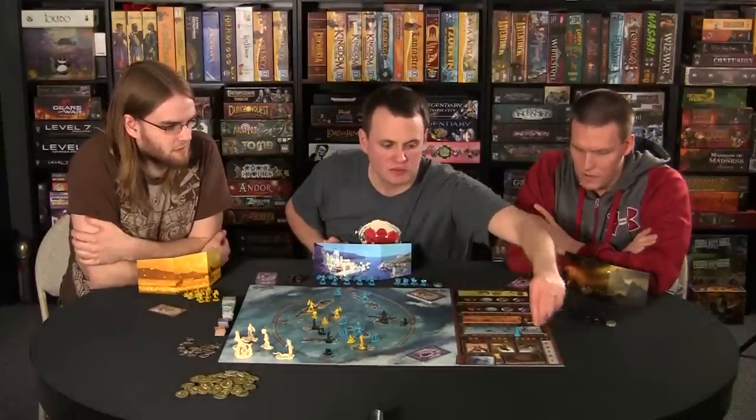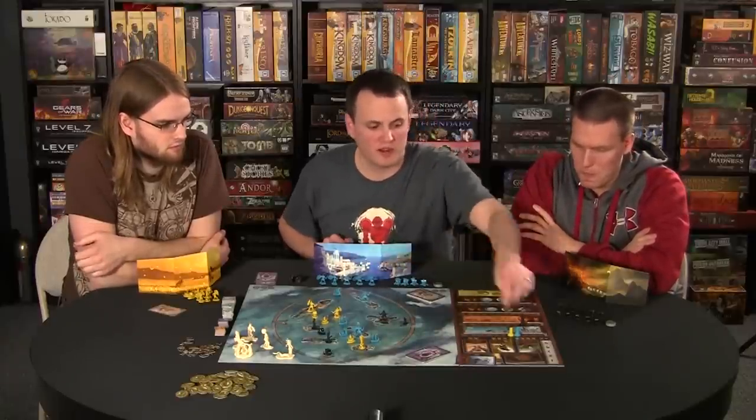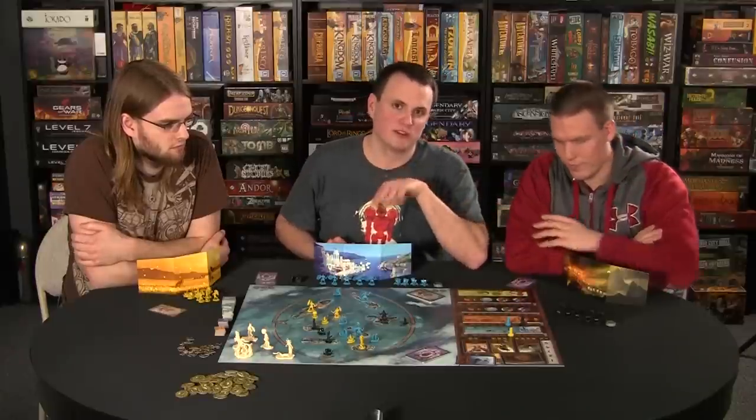Now we start bidding in turn order. I'm at the top so I go first — I'll bid four gold for Poseidon. Brian bids three gold on Ares. Jeremy outbids me on Poseidon for five. As soon as a player gets outbid they must immediately place their bid on a different god — they can't go for the same god and just bid higher. So I go to Ares and outbid Brian for five gold, bumping him off. Now Brian has to go to Poseidon for at least six, or fall back to Apollo.